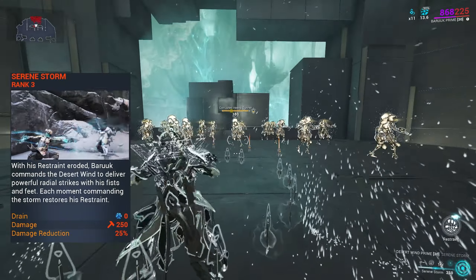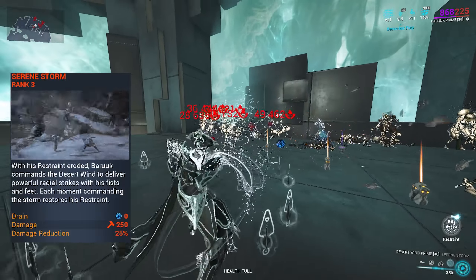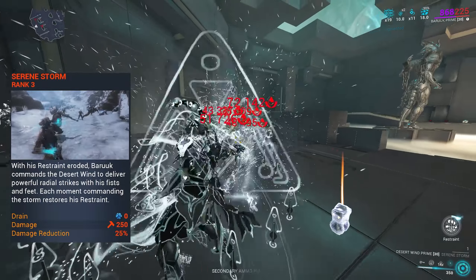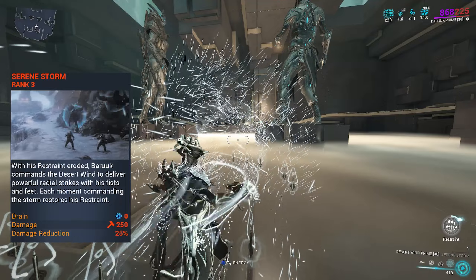Fourth ability is my favorite: you erode your restraint, get entirely pissed off, and swap over to your exalted weapon, Desert Wind, which allows you to do raid attacks with his fists and feet. As he uses it, he starts to calm down. This also gives damage reduction as well.